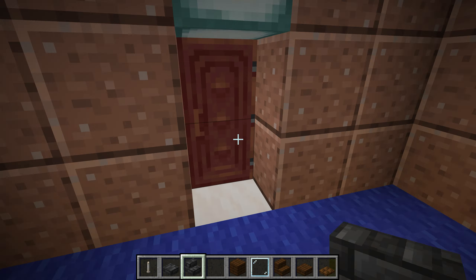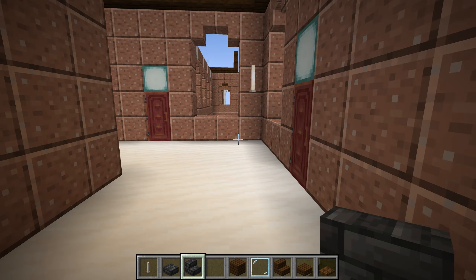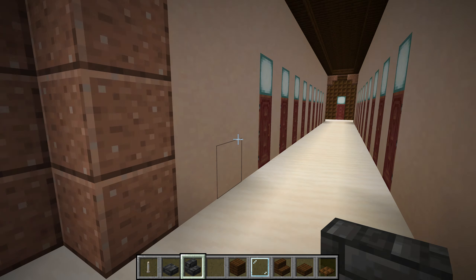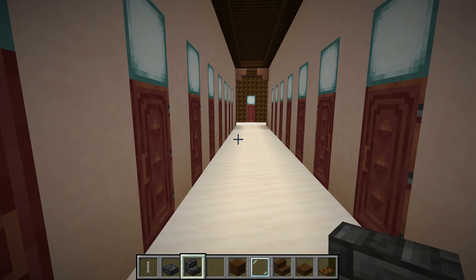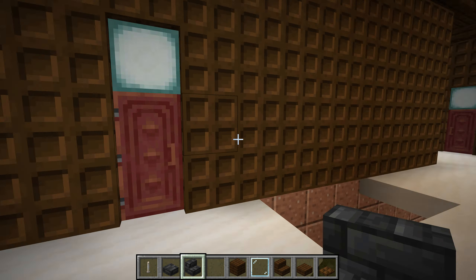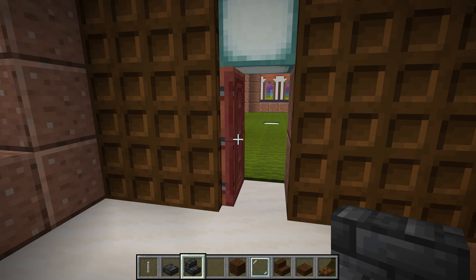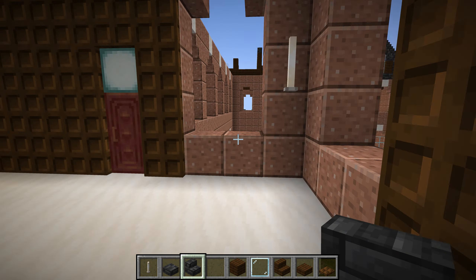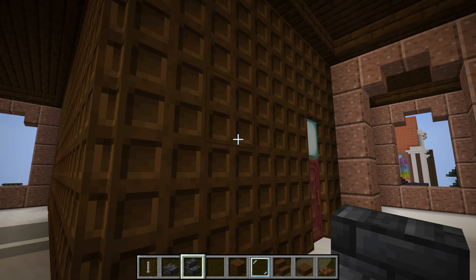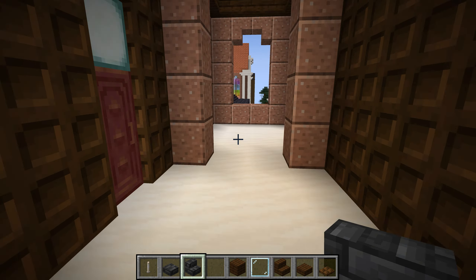Let's go back out here so we can walk this corridor. I want to come back and add these — it's not ideal, but it kind of gives a paneled look to it.